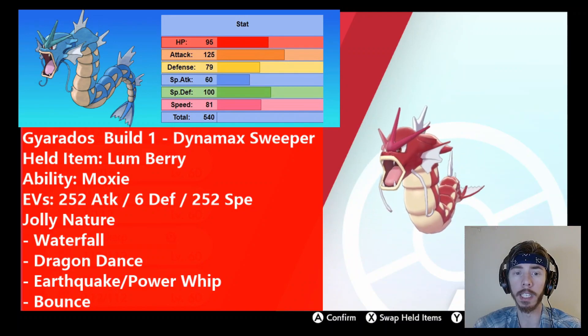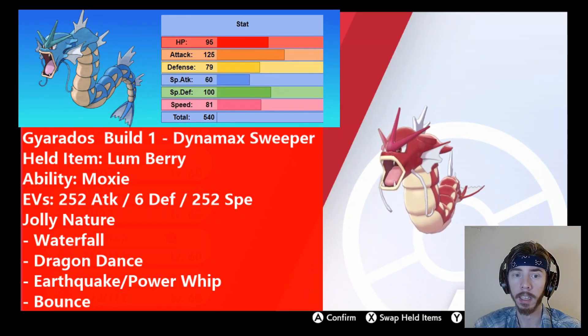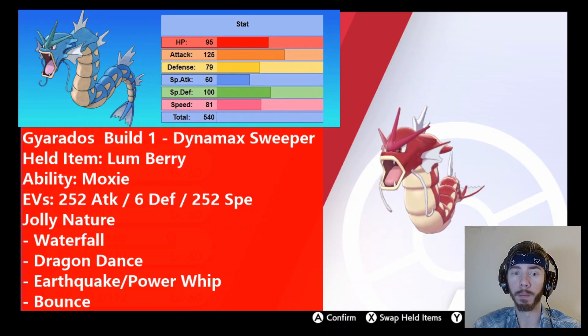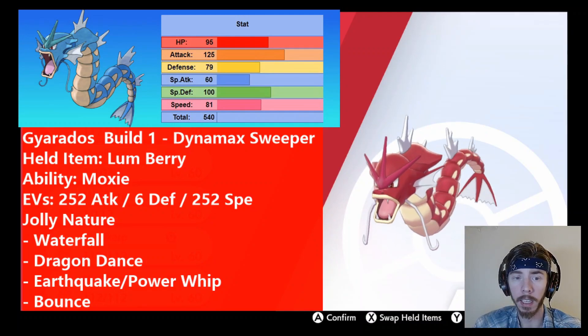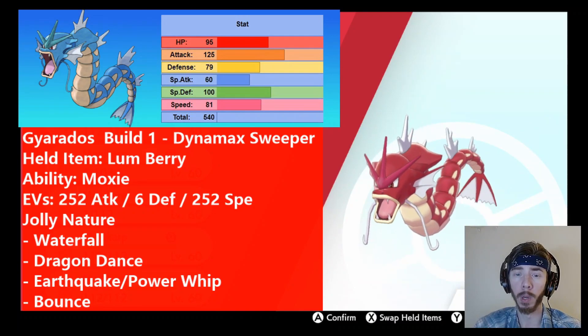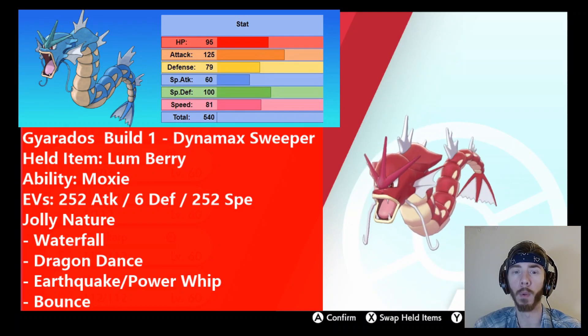What the ability Moxie actually does is every time a Pokémon gets knocked out, Gyarados's attack increases. So you Dynamax turn one, get a one-hit KO, and you already have plus one attack. The Jolly Nature increases speed and decreases special attack. With the EV spread, we're making Gyarados much faster, and we don't care that special attack gets decreased because none of these moves are going to be special attack moves — they're all physical. We put 252 EVs into attack, 252 EVs into speed, and the leftover EVs into defense, giving it a base defense of a more respectable 85.